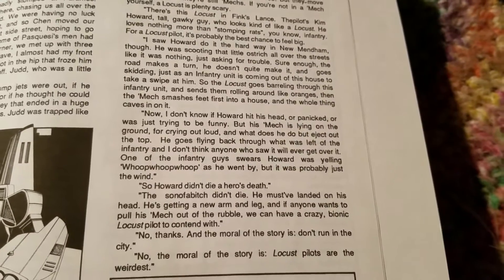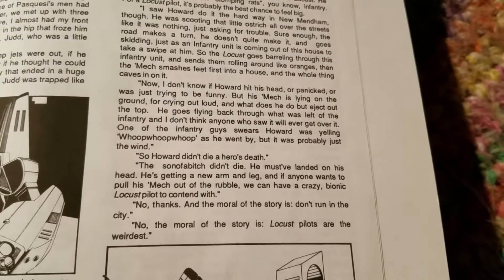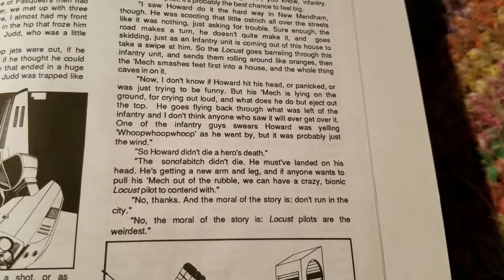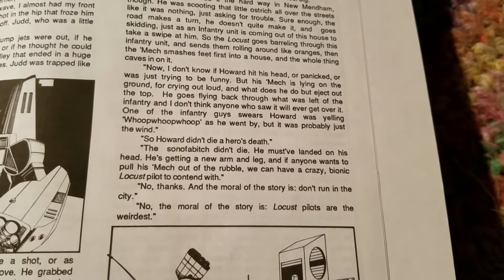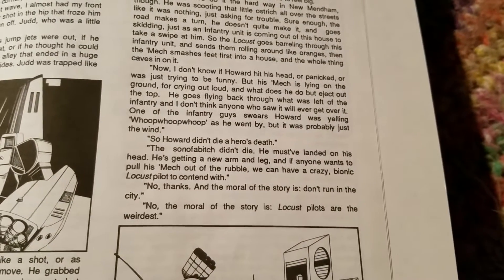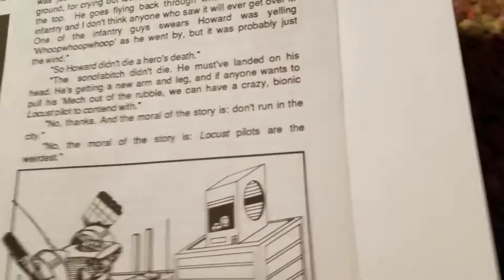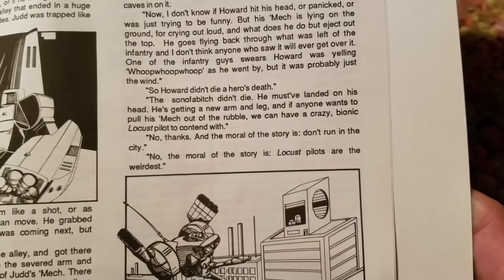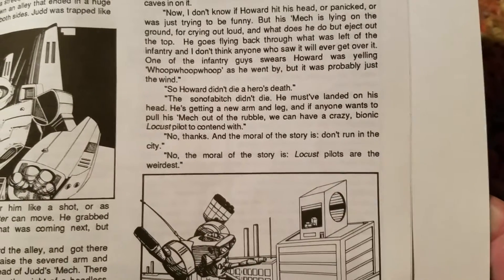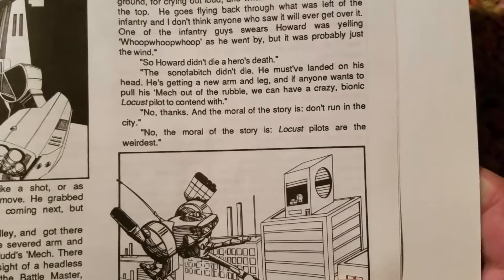So the Locust goes barreling through this infantry unit and sends them rolling around like oranges. Then the mech smashes feet first into a house and the whole thing caves in on it. Now I don't know if Howard hit his head or panicked or was trying to be funny, but his mech is lying on the ground and what does he do but eject out of the top. He goes flying back through what was left of the infantry, and one of the infantry guys swears Howard was yelling 'whoop whoop whoop' as he went by, but it was probably just the wind. Howard didn't die a hero's death — the son of a bitch didn't die. He must have landed on his head. He's getting a new arm and leg, and if anyone wants to pull his mech out of the rubble, we'd have a crazy bionic Locust pilot to contend with. And the moral of the story is: locust pilots are the weirdest.